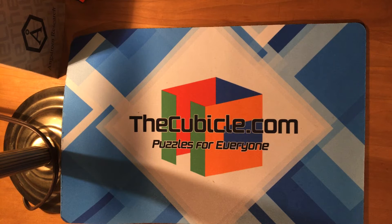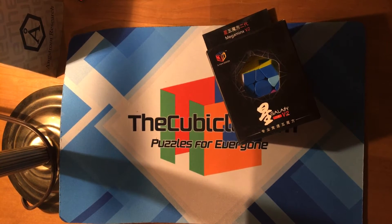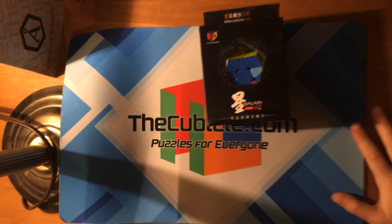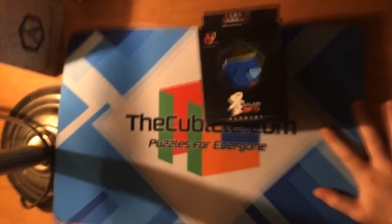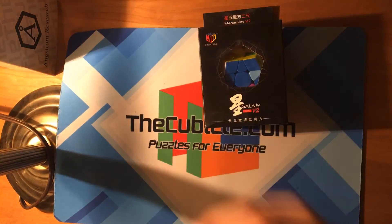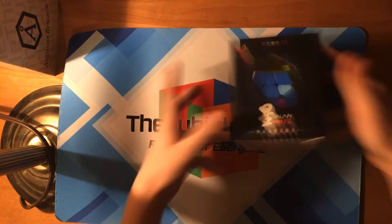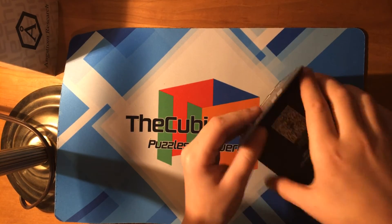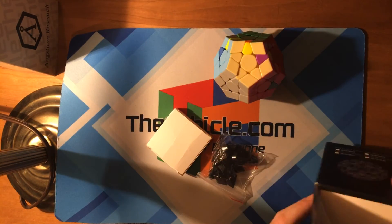I got my package — what the — and then it turns into the X-Men Galaxy V2. Why is this happening all the time? I still can't fix my seven by seven, by the way, so it always keeps happening. I drop it and it turns into — anyway, I ordered the megaminx. Either way, let's just take this — oh look, a megaminx.